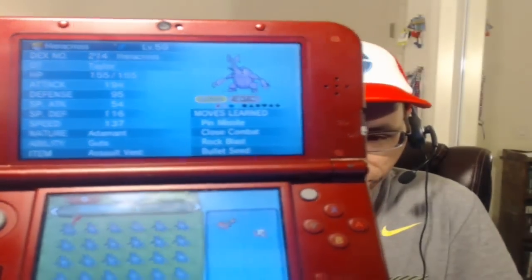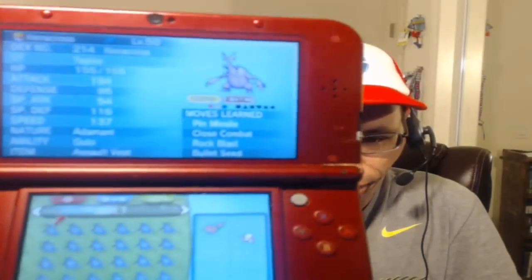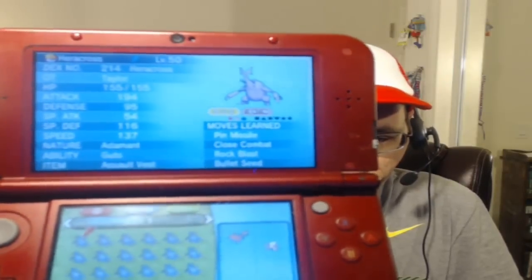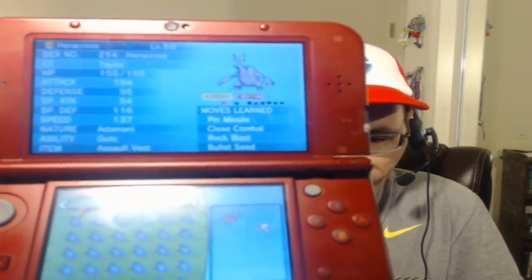Level 50, Assault Vest. It's mostly meant to be Mega Heracross — of course you can't trade the Mega Stones over the GTS. It's got Pin Missile, Close Combat, Rock Blast, and Bullet Seed.